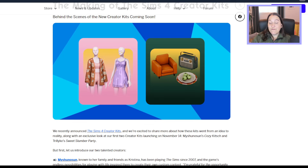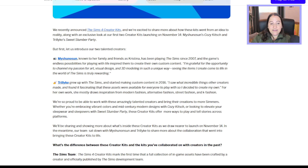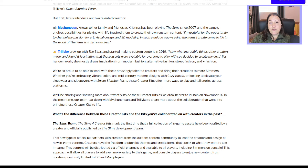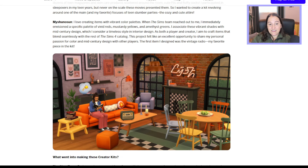The first two creator kits we're getting in November — I believe on the 14th — are these two sets, and this is just a little sneak peek. The creators are My Shunosun and Trillic, the first two custom content creators they've teamed up with to make the first two creator kits.